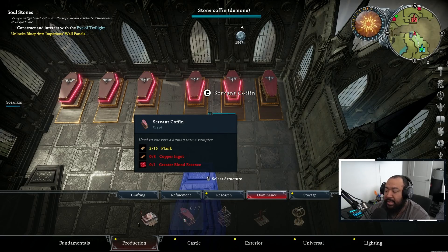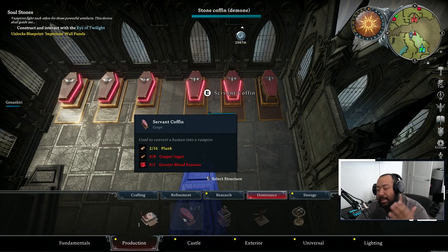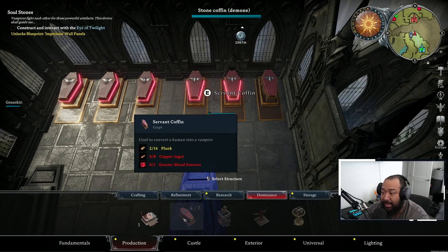In order to craft these coffins, you're going to need specific resources, one of which is a greater blood essence. If you haven't reached a certain point or killed a certain boss, it's really hard to make these — you'll need a specific material called unsullied hearts. You have a very rare chance to get unsullied hearts from pretty much any mob, but they drop more often from mid-boss mobs and human bosses you'll encounter.